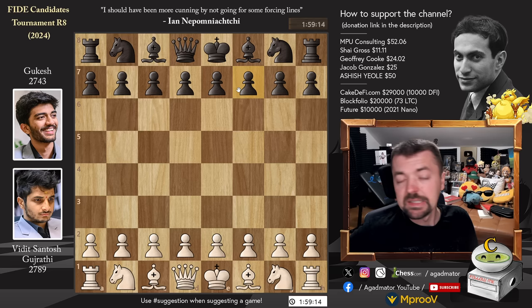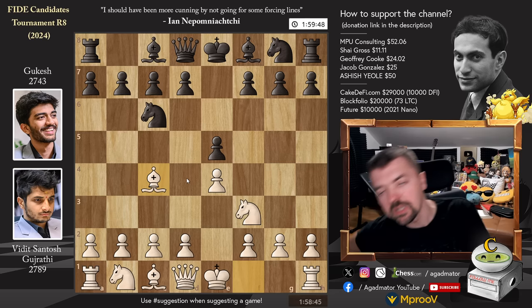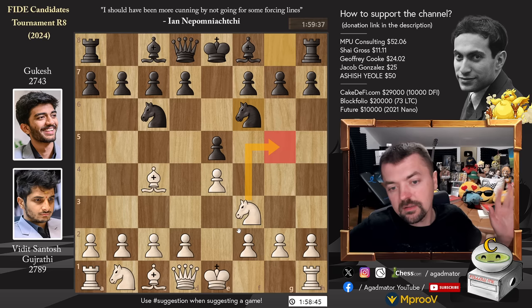Vidit with the white pieces opens with pawn to e4. We have pawn to e5, knight f3, knight to c6, and bishop to c4, going for the Italian game. And now knight to f6, the Two Knights Defense. And there's always an intense moment here — we don't know whether or not the player wielding the white pieces will go for knight to g5.